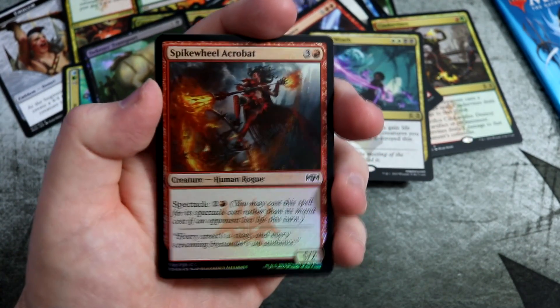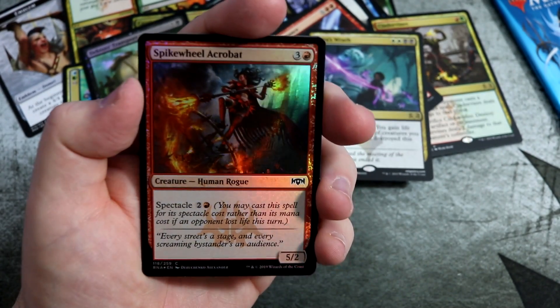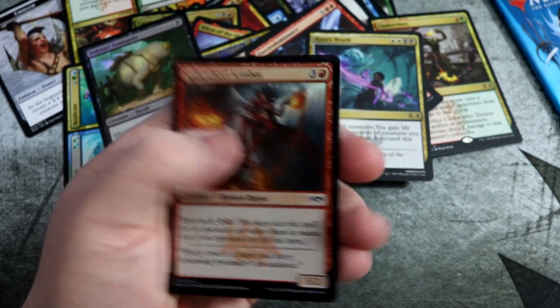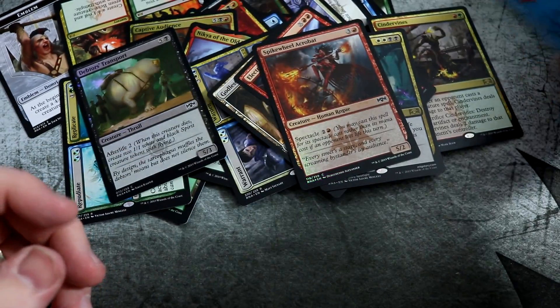And we get another foil — a pretty red foil there. Spikewheel Acrobat, 5-2, has Spectacle. Just a vanilla creature essentially, but always like getting a foil.